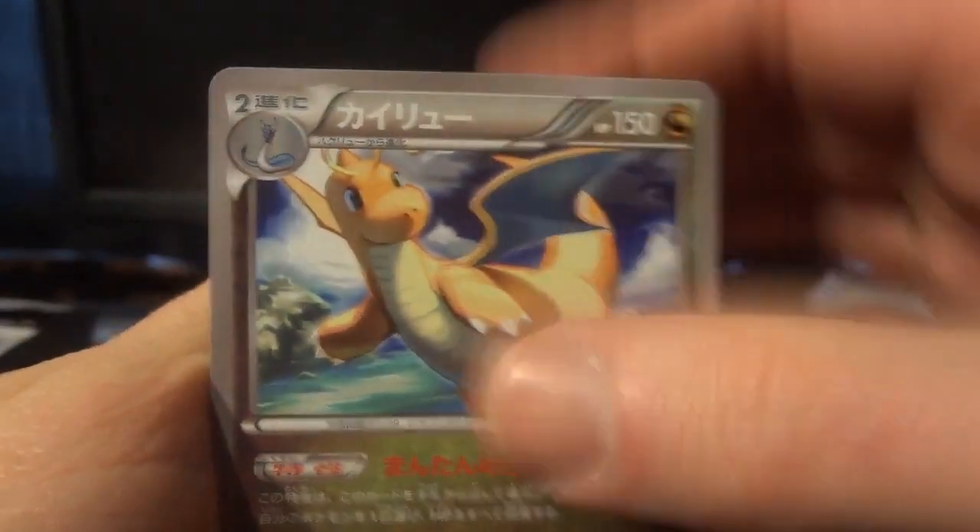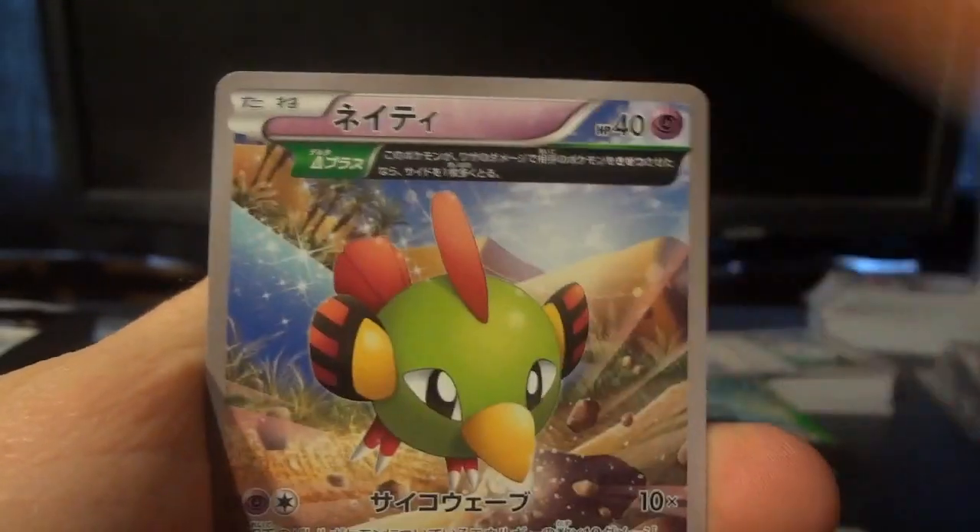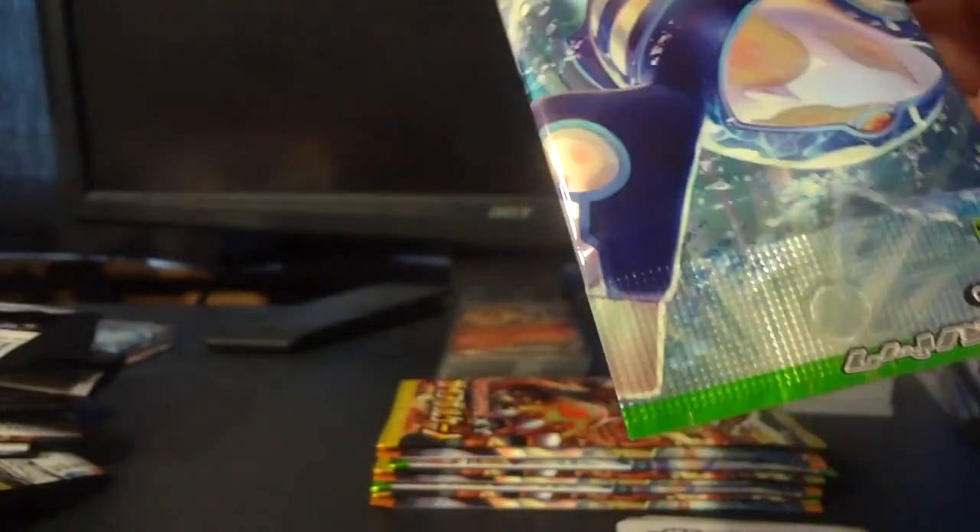Let's move on — Dragonite, Skarmory, Fletchinder, Dara, Natu, and Winona. I'm grinning, I'm happy, I'm real happy with that.